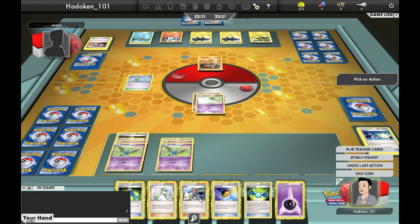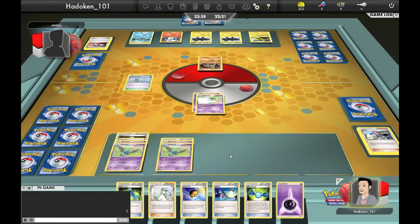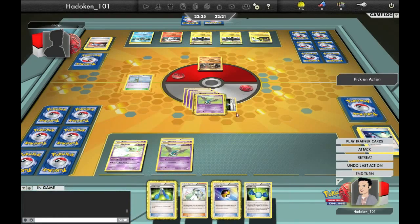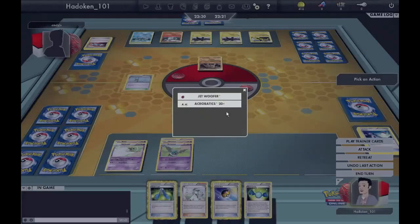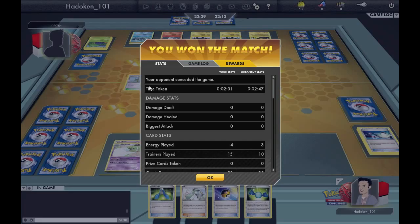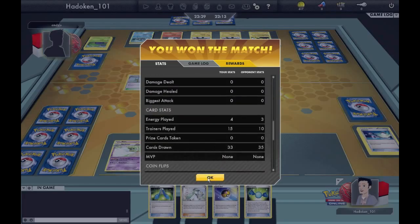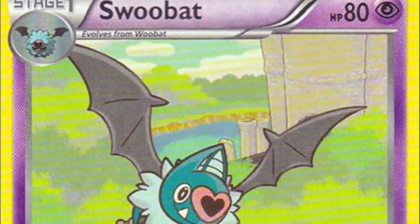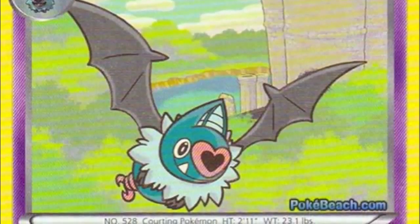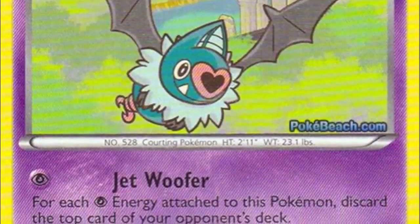We go back into the Woobat that has all the energies on it, stick another energy on that guy, and Jetwoofer again — DCE milled, lots of cards going. 19 cards left in his deck, I'm feeling good, this could be it. He scoops! We've done it! The Swoobat has won. I can't believe I don't have to play this deck anymore. Swoobat is the man — look at his face!